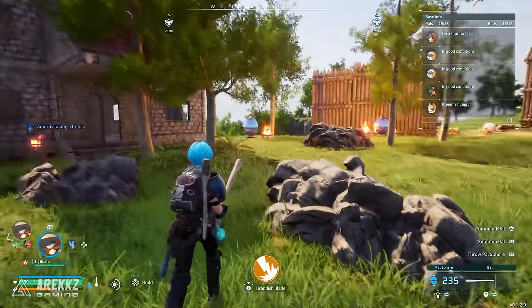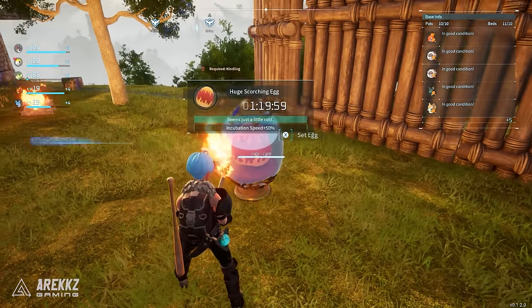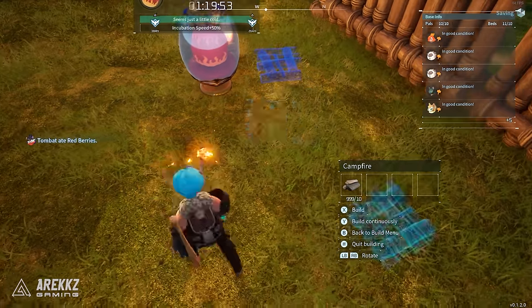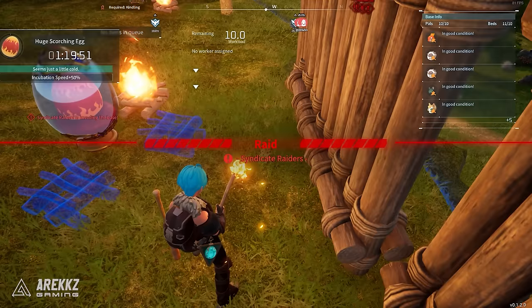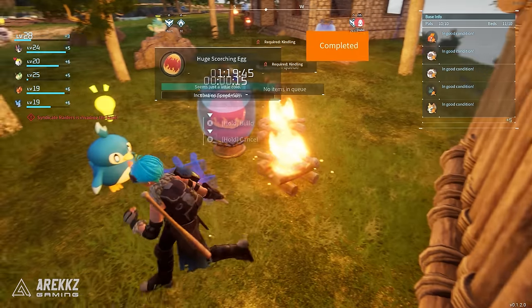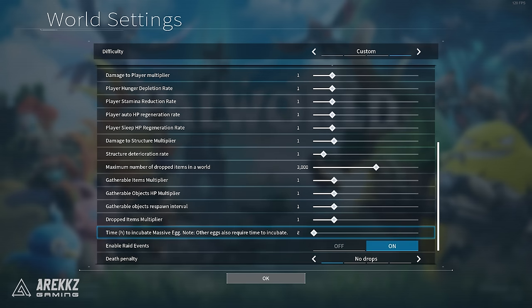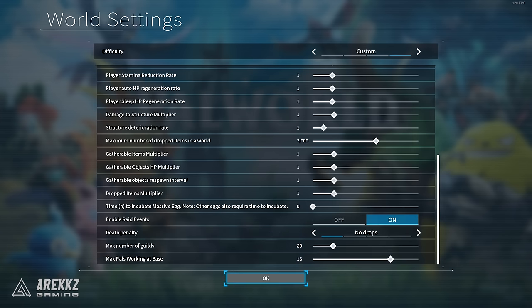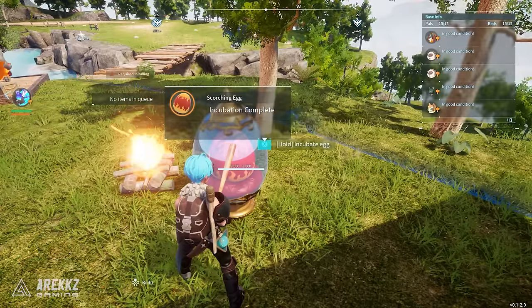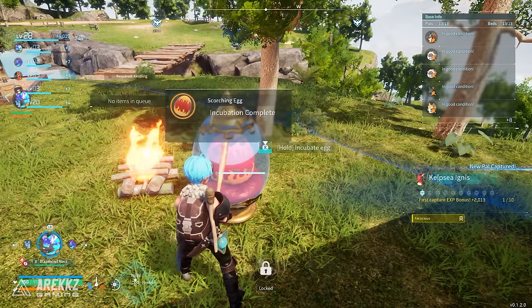I've got three egg incubators. Note that huge eggs can take between one and two hours real time to hatch, which is a long wait — you might need to put campfires around a fire egg to keep it warm. Meeting their temperature conditions reduces hatching time. But if you go into your server settings as the host, you can change hatching time to one hour or even zero for instant hatching, so that's an option if you don't want to wait.